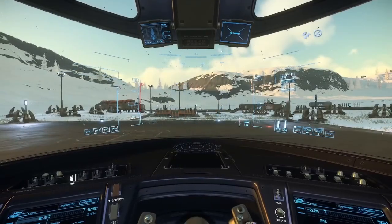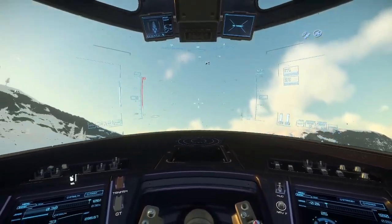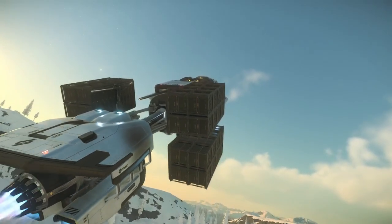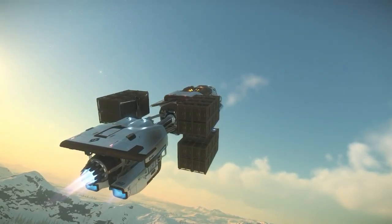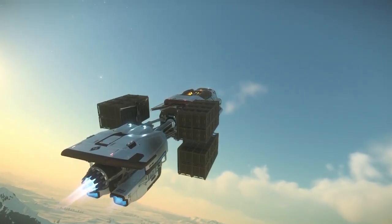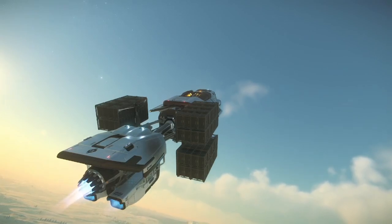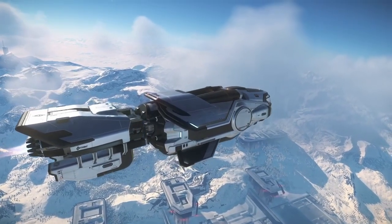Hydrogen fuel capacity is 164,000 liters and quantum fuel capacity is 10,000 liters. Unlike similar ships this size like the Prospector, the Hull A focuses on higher quantum fuel capacity over hydrogen fuel capacity due to its freighter designation. The majority of its flight time will be spent in quantum, with minimal hydrogen power used since it's only under hydrogen power when maneuvering to and from a loading or delivery site.